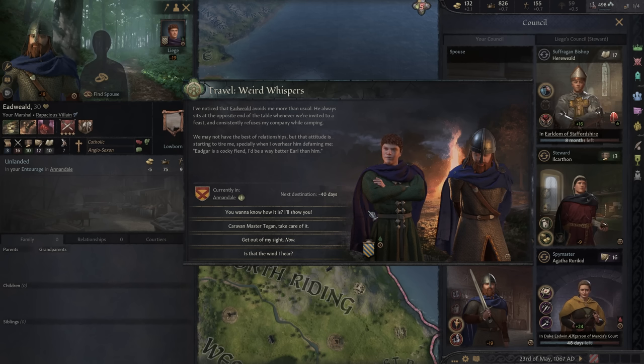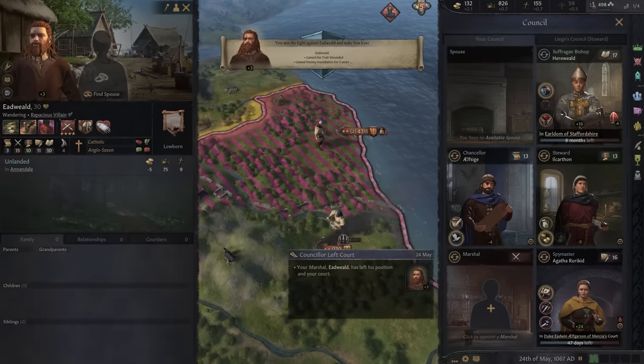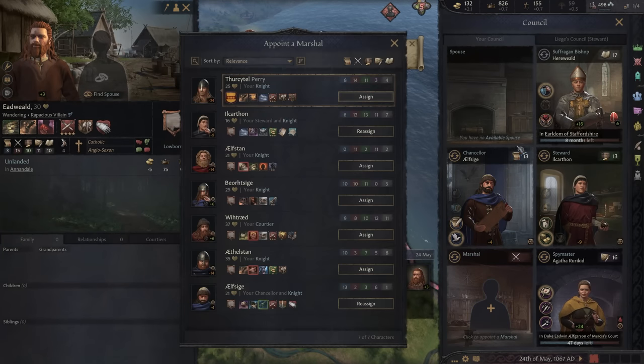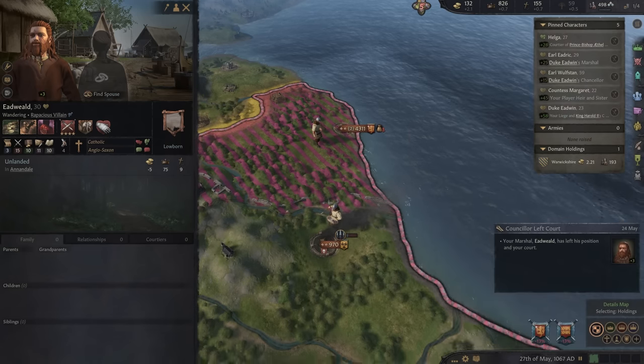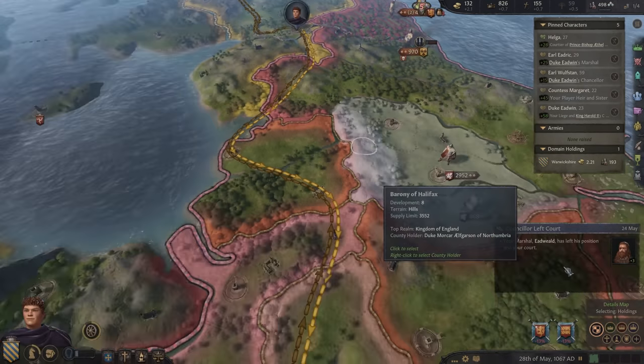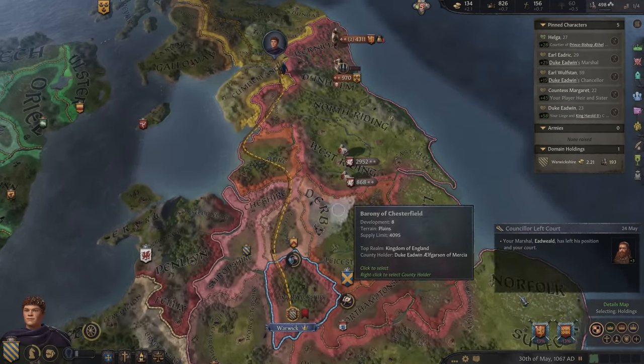I overhear him defaming me: 'Edgar is a cocky fiend — I'd be a way better Earl than him.' I'll show you. We got him — he's fired. Now I need a new marshal. That's going to be Harry — he's not nearly as good, but he'll become better. We're still on our way home, and we've paid no mind to the war. It's not going well for England currently.